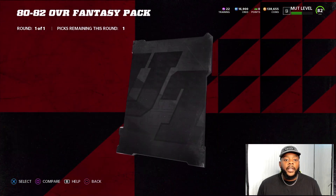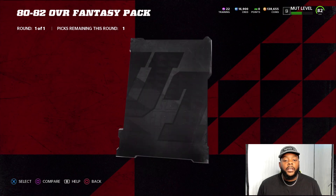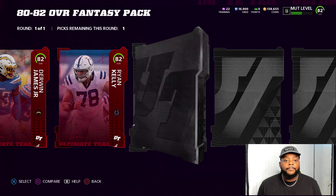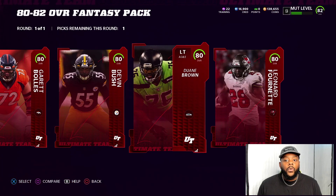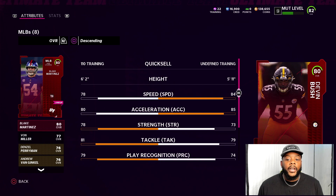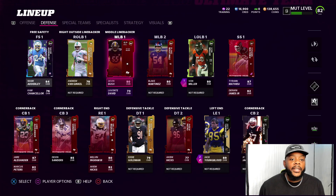Alright, I bought this pack out of the store — 15,000 coins, 80 to 82 overall fantasy pack. We get a punter, 80, Marcus Lawrence, Leonard Williams, Robert Woods, Melvin Gordon. I need a Derwin James — I already got him though. Darius Slade, Donta — no. You know what? I need linebackers. This would be solid right here — 84 speed. We're going to go with Devin Bush. Yes sir. Devin Bush, welcome to the squad.